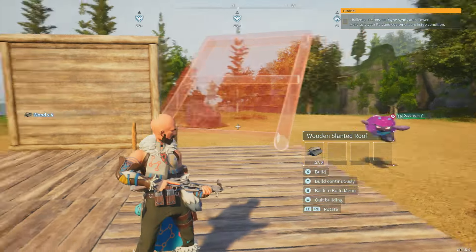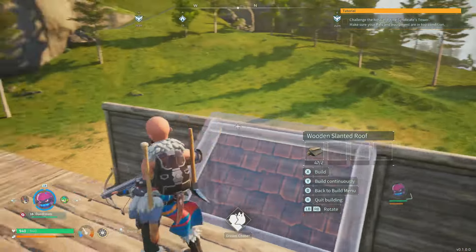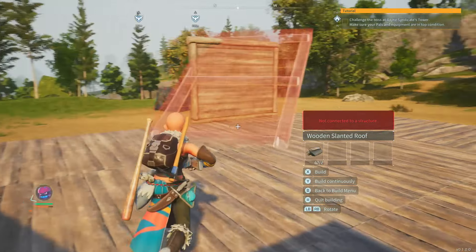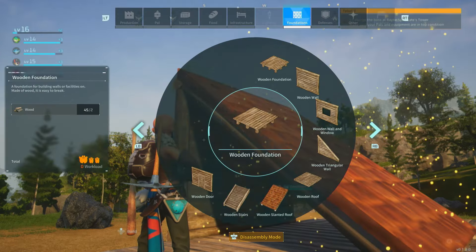Now, to slanted roofs. No matter what I've tried, I've discovered you can't really get these things to build on top of walls. But if you want to build them next to walls, aim about two-thirds height and build.